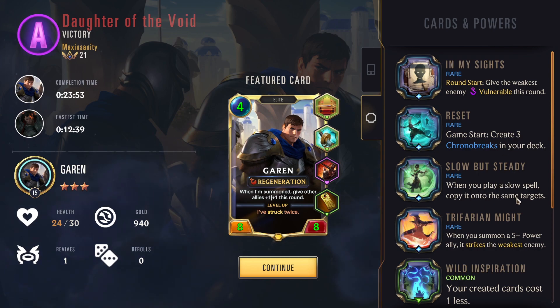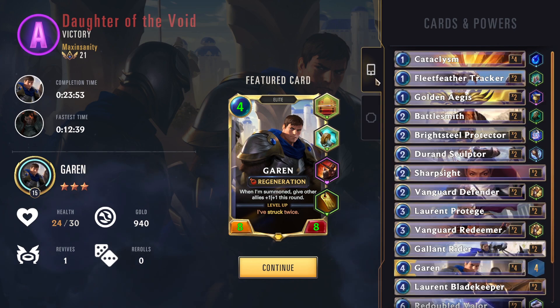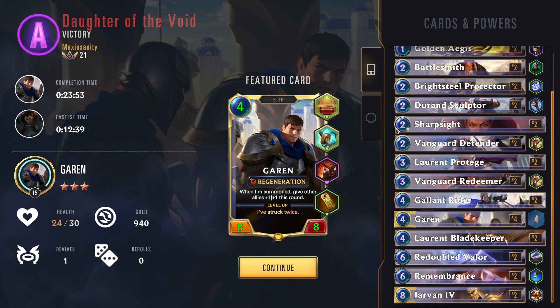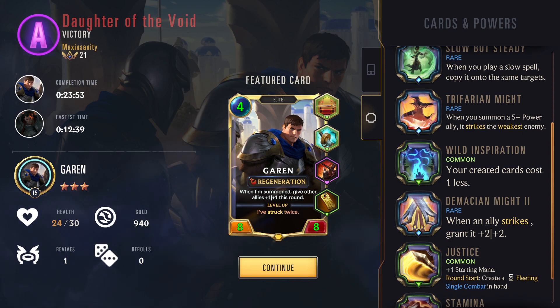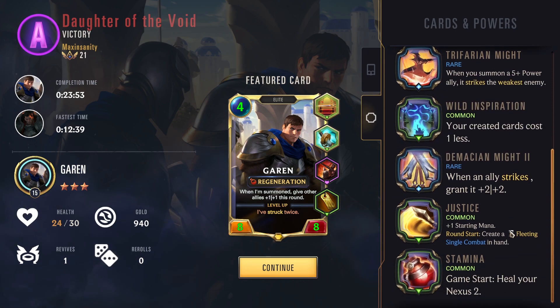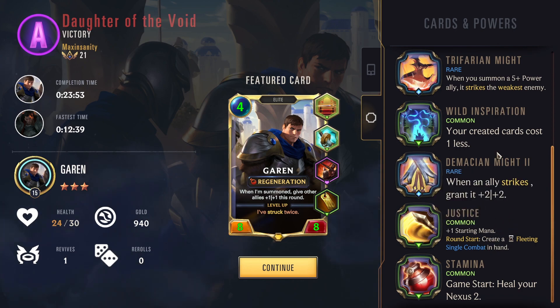Moving on to the powers — round start, the weakest ally creates vulnerable this round, so it's not permanent, it's temporary. We have three Chronobreaks in our deck which we never used. This one is actually pretty strong — all slow spells are cast twice. We have a bunch of slow spells in the deck that got cast twice. The only slow spell we had from the start that was double-cast is probably Remembrance. Five-plus attack power units strike the weakest enemy coming on the board, which is very effective with Garen.